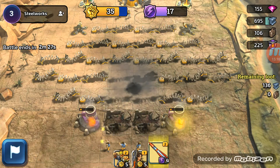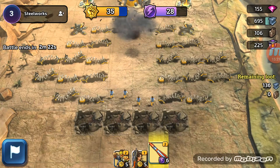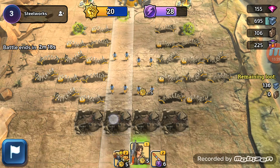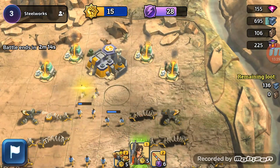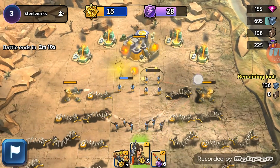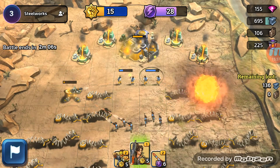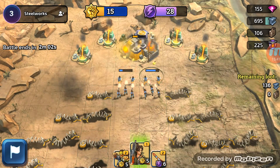There we go - another four there. We're getting there, we're learning. We've had to learn the hard way but we're getting there. So let's deploy again, let's get our troops here and hopefully we can get through and beat this base. Come on guys, there are loads of them here. So that's one defence down, that's the second.